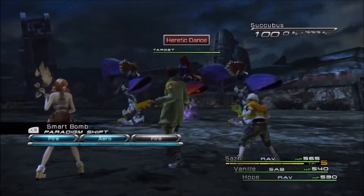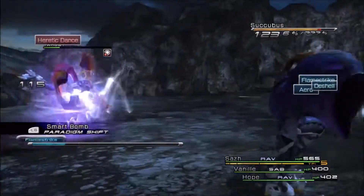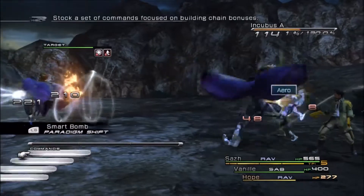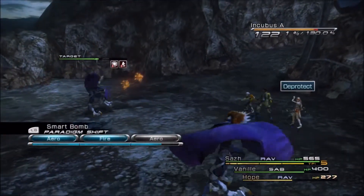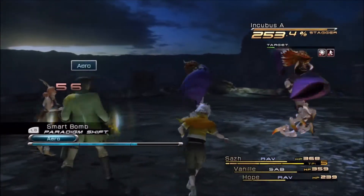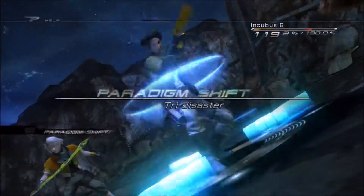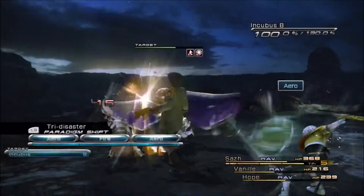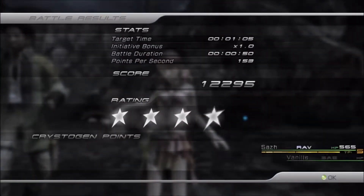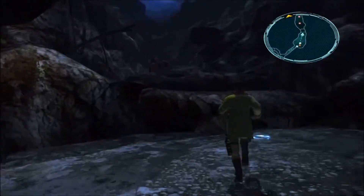If there is only one Succubus, this might change depending on your character's development, but as of right now I felt like when there's only one Succubus it's not a bad idea to take it down first. It can cast some debuffs on your characters like Deprotect, which can be nasty in conjunction with these Incubus here that can deal some decent damage. With just one of them on the field I would say take it down first. Now, I think that changes a little bit farther on when we run into two of each — at that point I end up taking down the Incubus first, because they're the real damage dealers. Once the damage sources are gone, I don't worry so much about the debuffs.